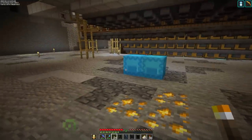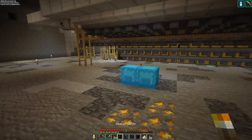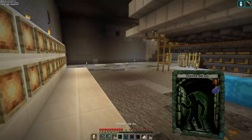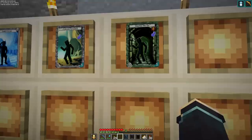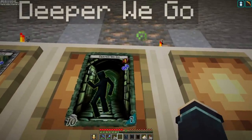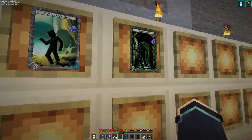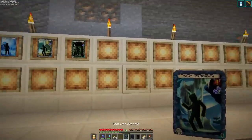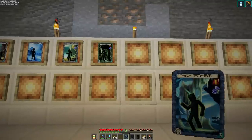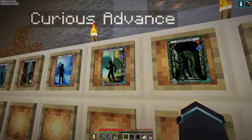Time for more cards — all the delve cards that change the difficulty. We already saw 'Curious Advance,' the basic one that only increases delve by five. After that we have our first uncommon card 'Deeper We Go,' which raises delve by 10. The side effect costs a little more: it creates one clank and one hazard — that red exclamation point symbol is your hazard symbol. So if you want to go deeper, you're going to have to pay a little more.